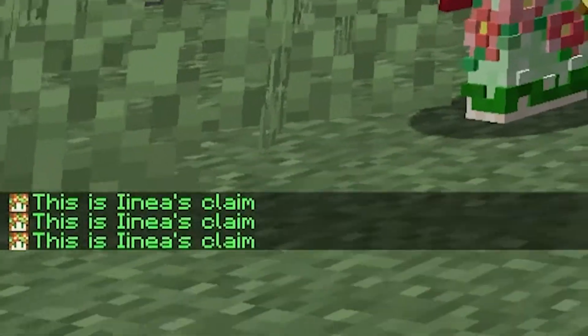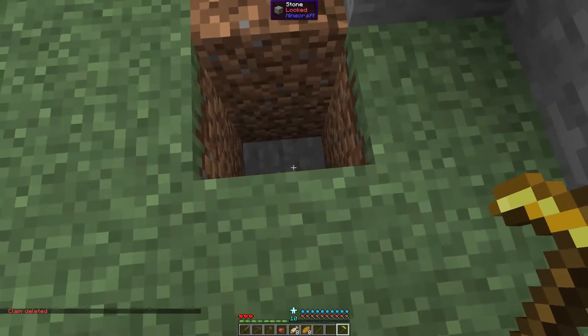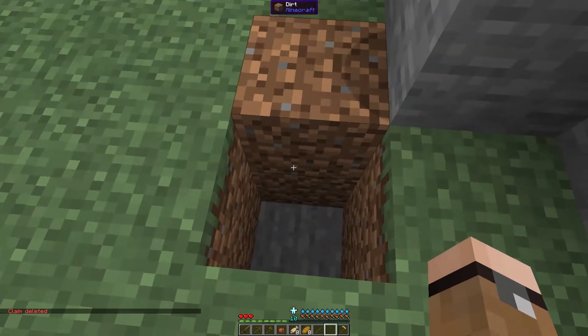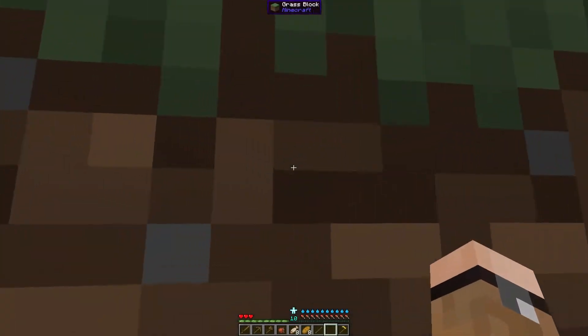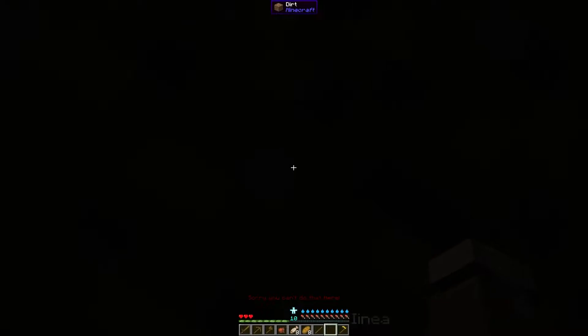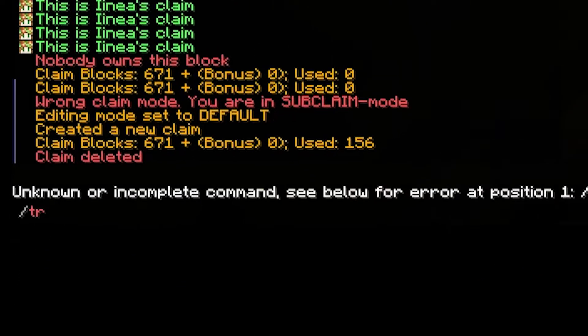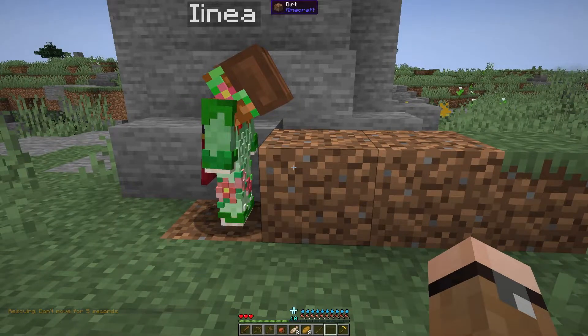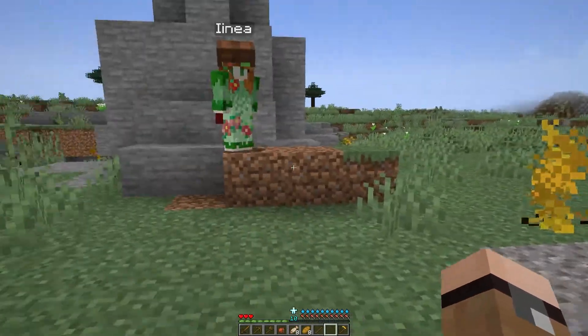It tells me 'This is Xenia's claim.' So if you're in somebody's claim and they've got a two-block hole with no way out — can't break blocks, can't place blocks, she's blocked me in — you can just do flan trapped. Stand still for five seconds and Flan's recognizes you're trapped with no way out, then teleports you to the top and out of their claim.